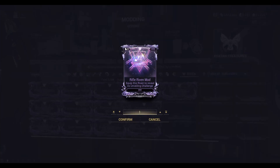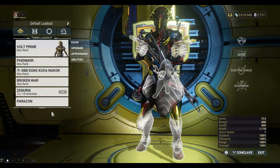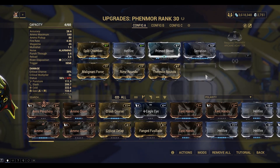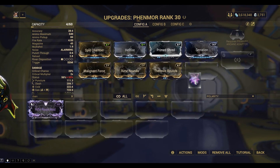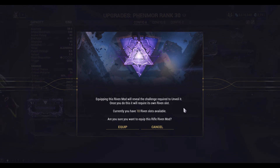Equip this Riven to reveal its unveiling challenge. These new ones need to be equipped. The rifle ones I can equip in the Fenmore, which is also a rifle. Equipping this Riven mod will reveal the challenge required to unveil it. Once you do this, it will require its own Riven slot, and I've got 10 Riven slots available.